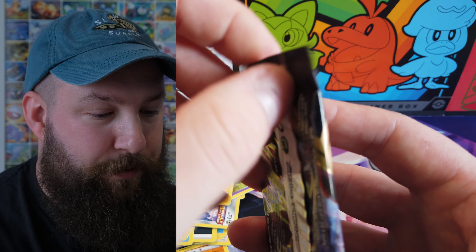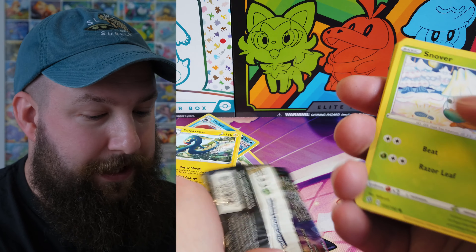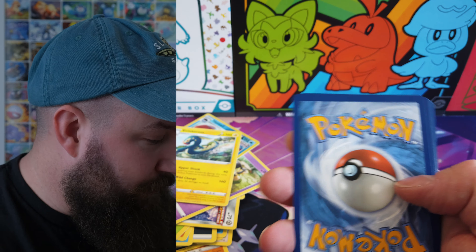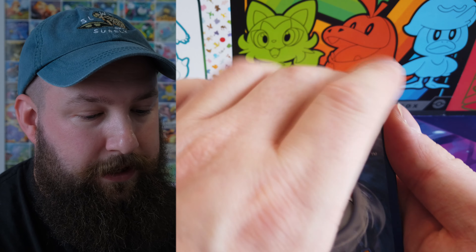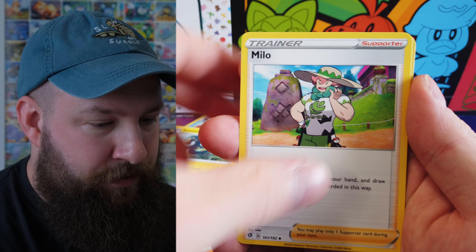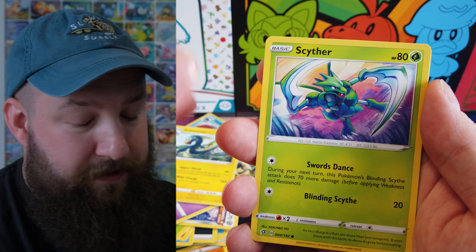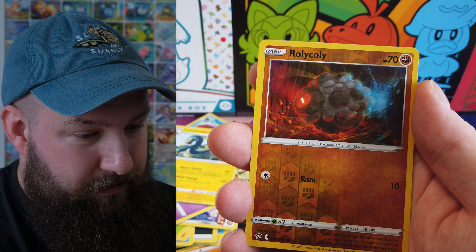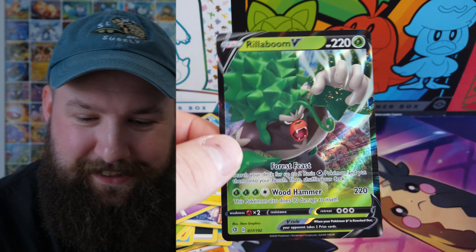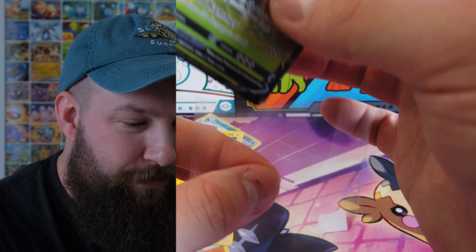Okay, second pack of Rebel Clash. Clearly I'm just completely devoid of any type of luck. We've got to get something. Water Energy, Dracovish, Bronzong, Milotic, Snorlax, Pidgeot, Galarian Darumacca, Cryogonal. Oh, that's a really cool Cryogonal. Caterpie, reverse Rillaboom — and we got a hit! Just a Rillaboom V, nothing too crazy, but we've finally hit something.